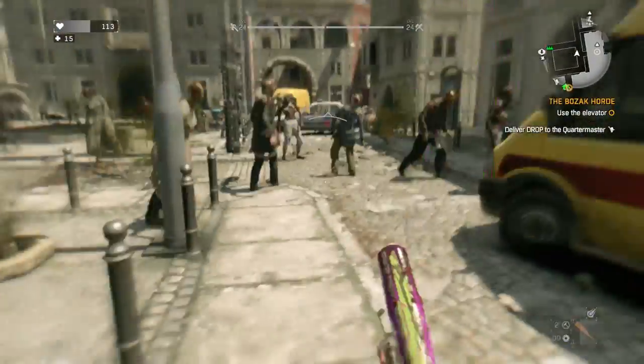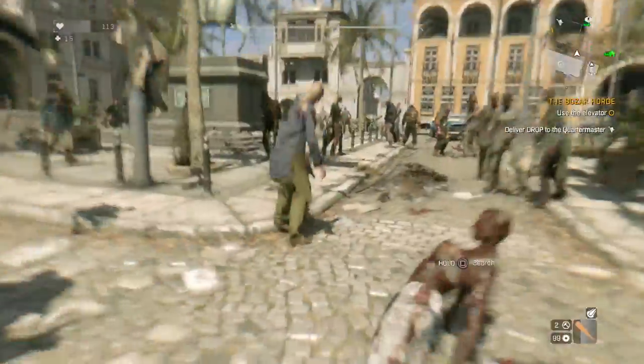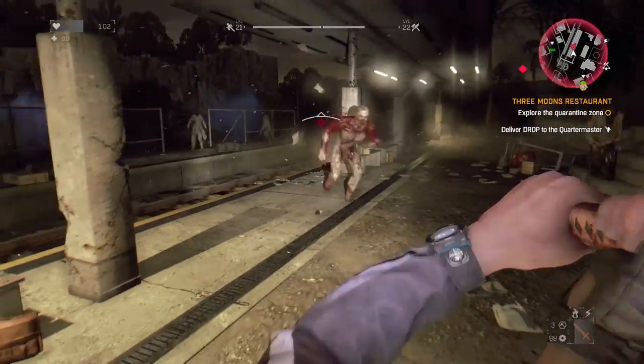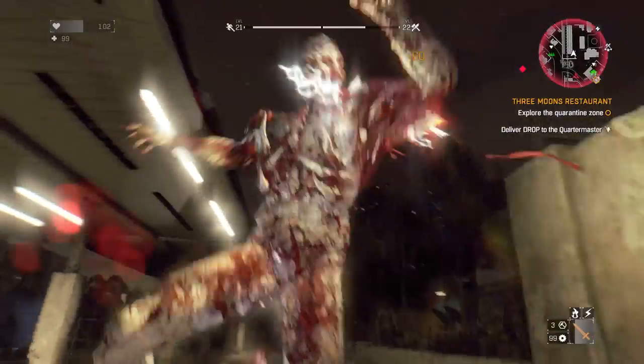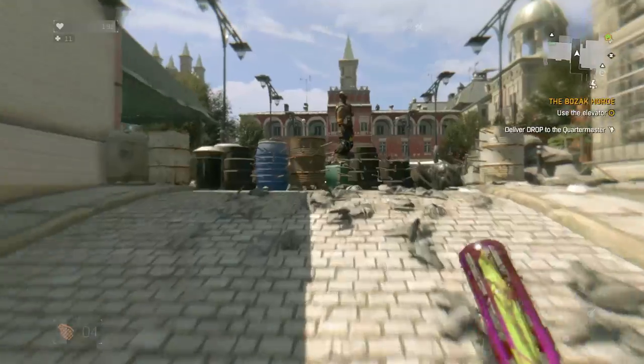I also believe the stasis field projector's effect lasts a bit longer than the freezing grenades, though I'm not a hundred percent sure. To sum it up, the stasis field projector is extremely fun to use — especially when you freeze volatiles mid-air, which looks really cool. It's really helpful overall and just a really good time.